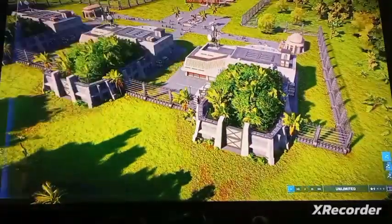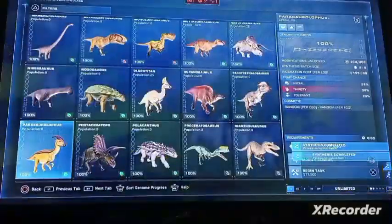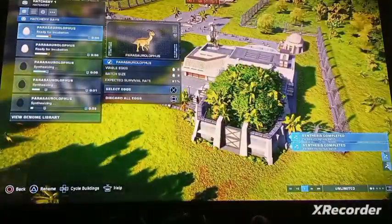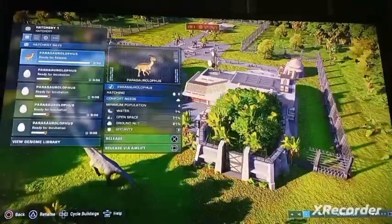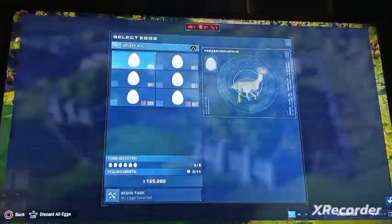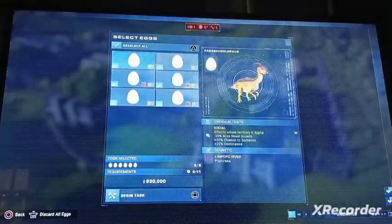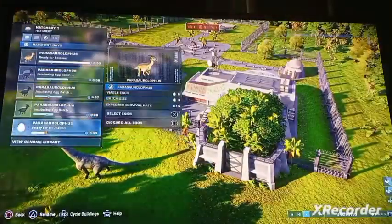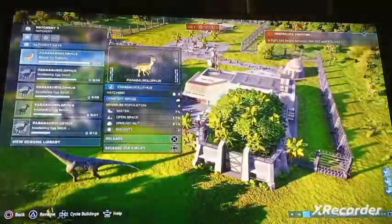Look at that! Isn't that better? Did we come here? We have six. Comment down below what type of dinosaur you want to be in here. Eventually, all sorts of dinosaurs will be in here.